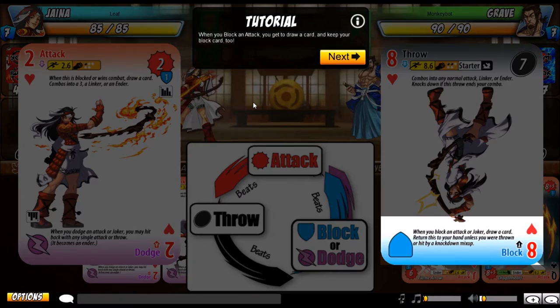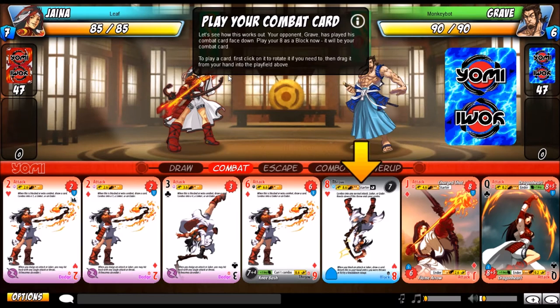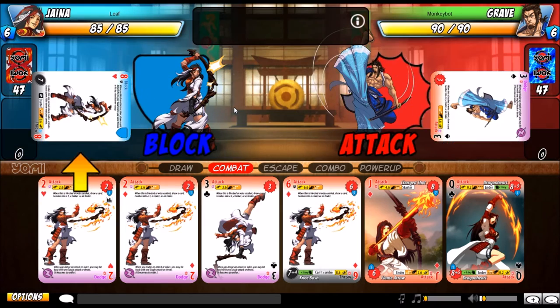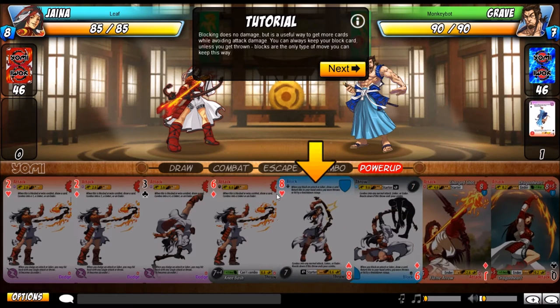When you block an attack, you get to draw a card and keep your block card too. The opponent played his combat card face down — play your eight as a block now. He attacked, I negate the block so no damage happens to me, and I get to draw an extra card. I also get to keep the card I played, because that's the special thing about blocks. Blocks do no damage, but they're a useful way to get more cards while avoiding attack damage. You can always keep your block card unless you get thrown.